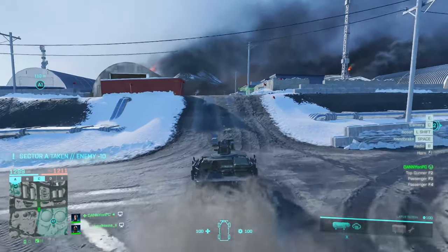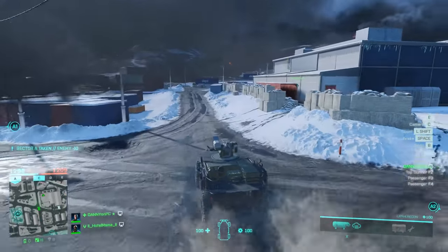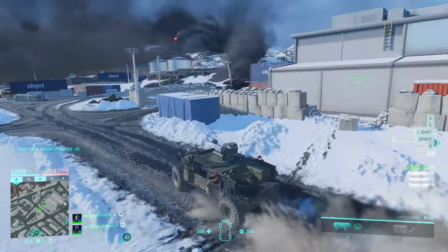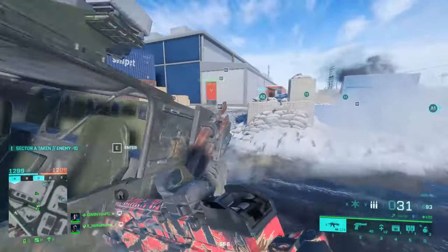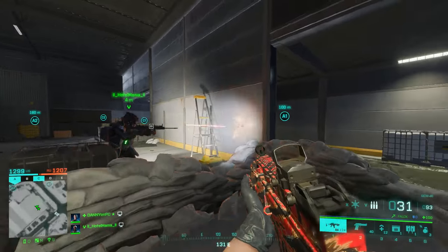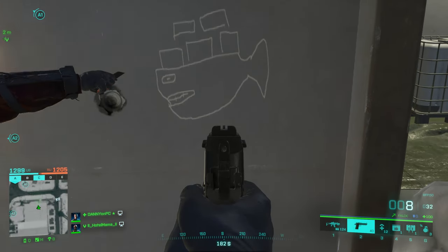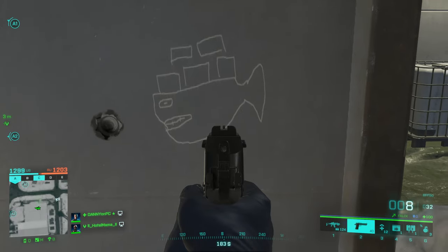Here is Danny, and today BatmanWilliam66 has found a new easter egg in Battlefield 2042. It is not a big one, but it is still an easter egg. Over here there is a little egg on the wall — it is a megalodon with some containers on it.